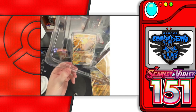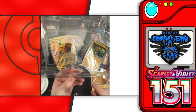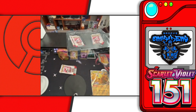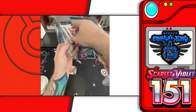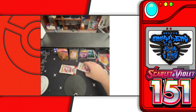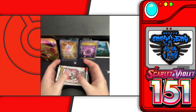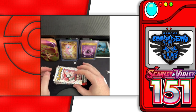The Zapdos EX is a promo — you can see the promo stamp on it. And this is just an Electabuzz from the 151 series with the common symbol on it. We have four packs from the Zapdos EX box and three from the poster collection. Let's start with those on top and get to it.